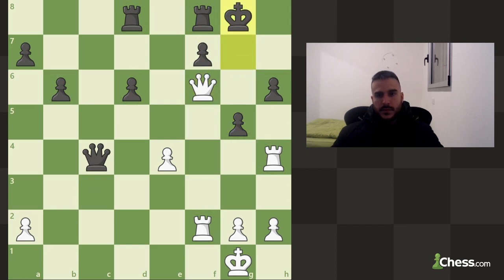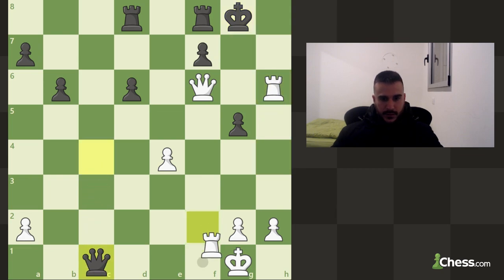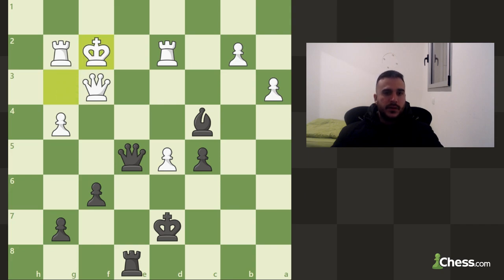Check — and now rook takes on h6 seems like a very strong move with the idea of going for a checkmate. Taking with the queen is not going to be smart — you're going to lose a pawn and the rook — and then you cannot really go for the check. You want to take with the rook and go for a mate.